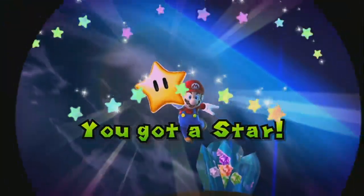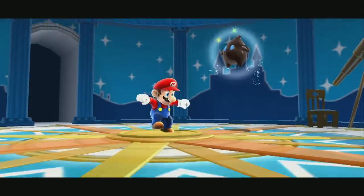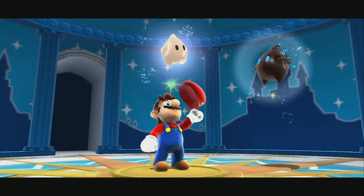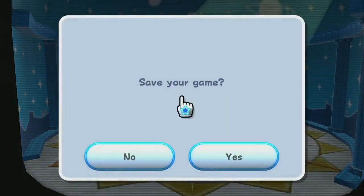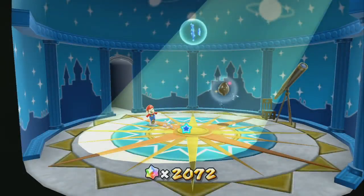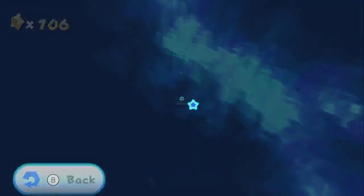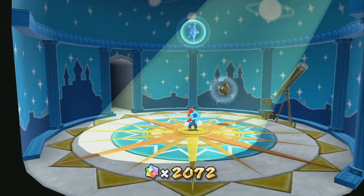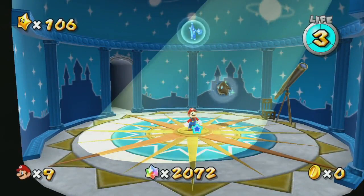One star down, 14 to go. And now we only need around 1,400 more purple coins. The Honey Hive Galaxy is next, but we'll cover that in the next episode. I really appreciate that you stuck around to watch this episode — you're a great viewer and I hope you come back for the next one. If you like this video, like, subscribe, comment, share it to wherever you want, and with that I'll see you next time, bye bye.